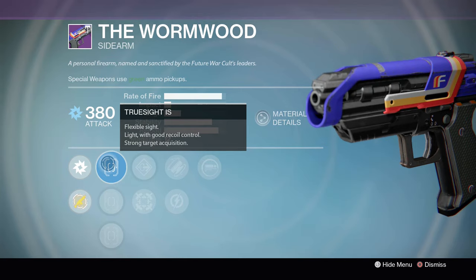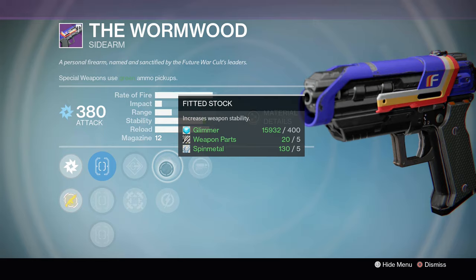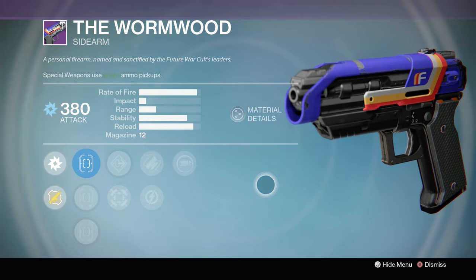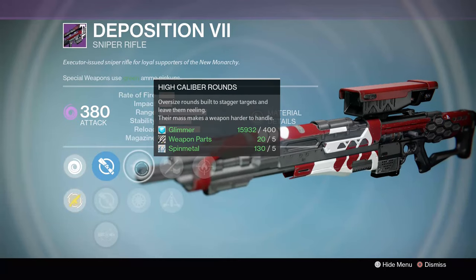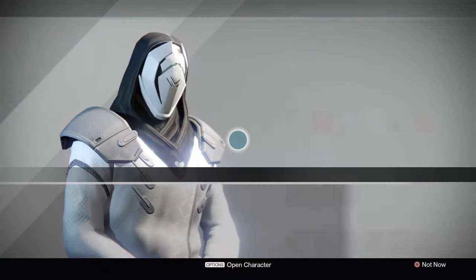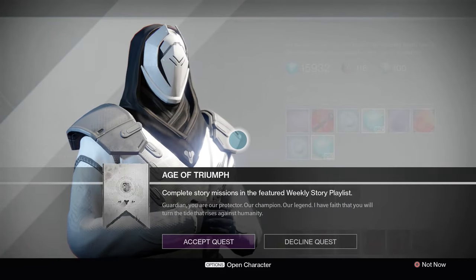The Wormwood has True Sight, Sure Shot, Quick Draw, Flared Mag Well, Hip Fire, Fitted Stock, Relentless Tracker, and Reactive Reload — still a good Wormwood. Deposition is the first sniper with Ambush, Icarus, Snapshot, Small Bore, Triple Tap, and Firefly — Triple Tap Firefly, not bad at all. Guardian, you are our protector, our champion, our legend — I have faith you will turn the tide rising against humanity.